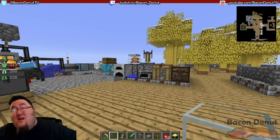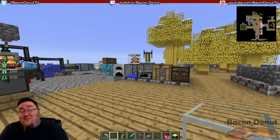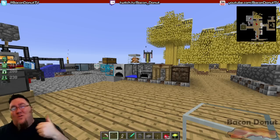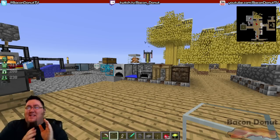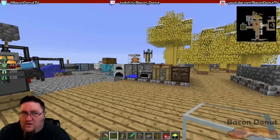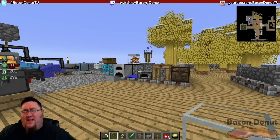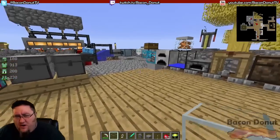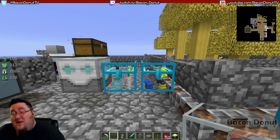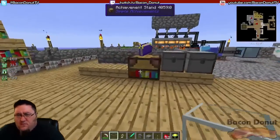Hello everybody, it's Bacon Donut here back with another Sky Factory tutorial. Sky Factory is a mod pack that I created — if you want to know more about it and how to get it, go back and watch episode one. Today we're going to make another step in our progress toward tech: machines, power, all sorts of stuff like that. We've recently finished up our Dartcraft tutorial, so by now you should be able to fly, which lets you start making some cooler builds.